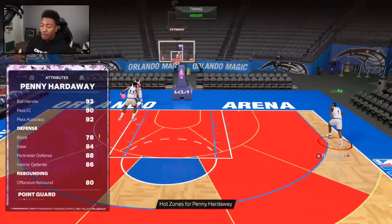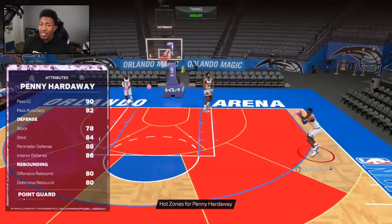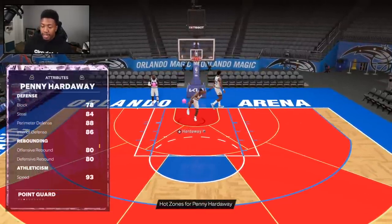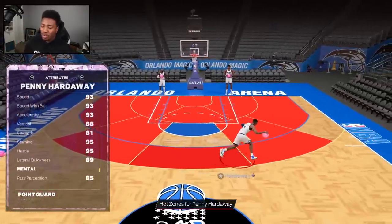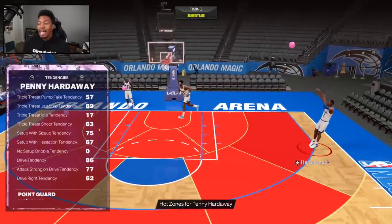Defensively, I love it — 84 steal, 88 perimeter, and even 86 interior defense. He can't hold the anchor badge but having that 86 interior definitely helps. Very good rebounding stats, and at point guard: 93 speed, 88 vertical, 81 strength, 89 lateral quickness, and the mental game is looking good.